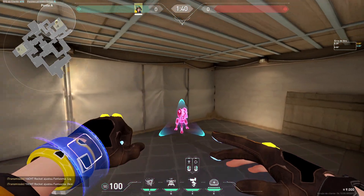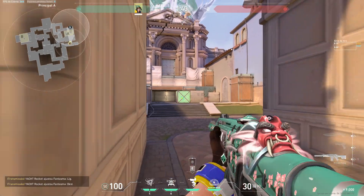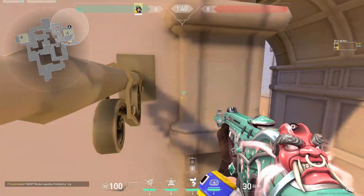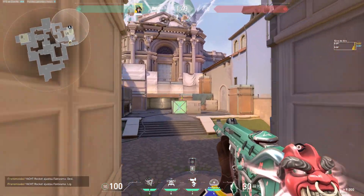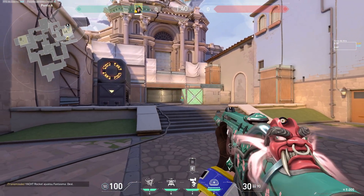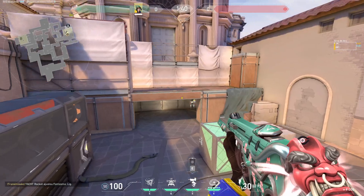We'll start with A defense. I like to put my turret here as a start. Why? Because one, you can't shoot it — this turret's not breakable from here. It might look like it is, but there's a double wall. You have to come all the way out to even know that it exists, because you can't even hear it from here, so there's no way of knowing.